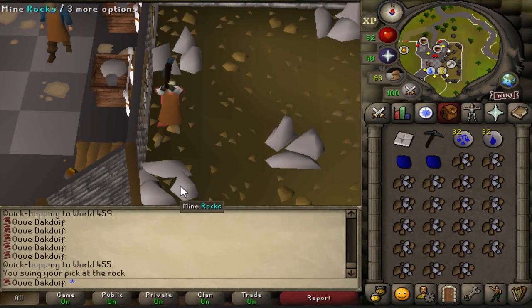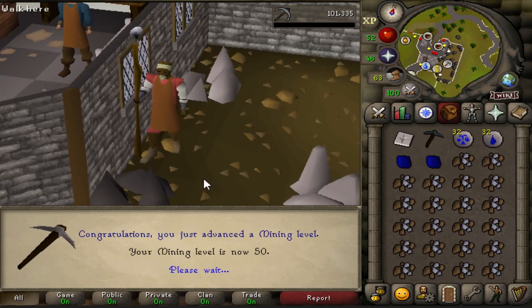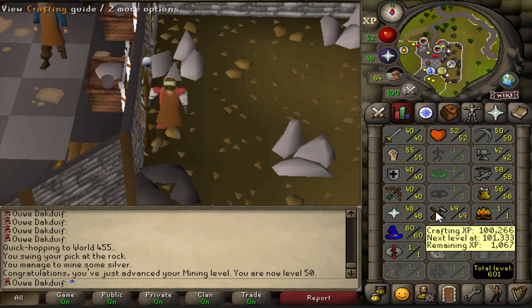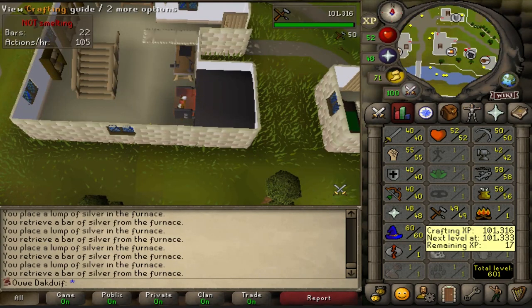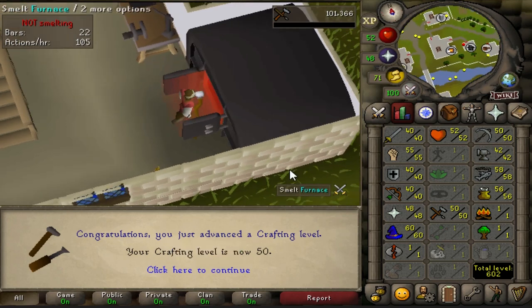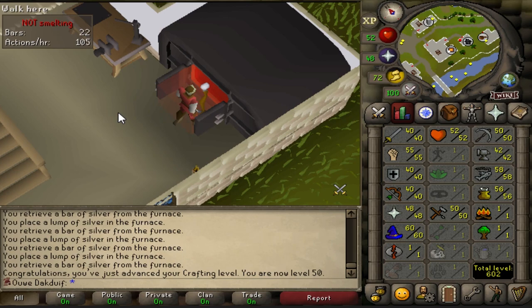Let's go for 50 mining. Beautiful! Now after this trip I will have 50 crafting as well. Honestly, I've been playing all day to do this. 50 crafting — finally got it! So now I can get myself this amulet of strength for a plus 10 strength bonus.